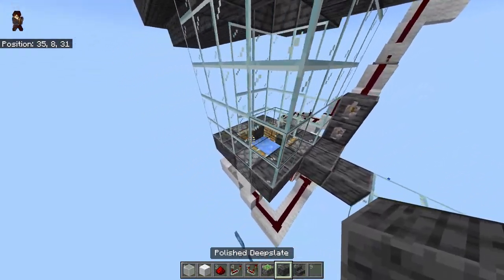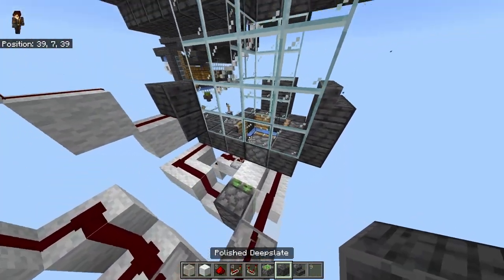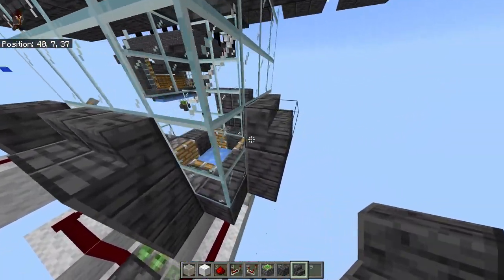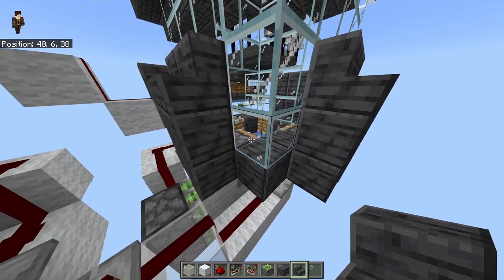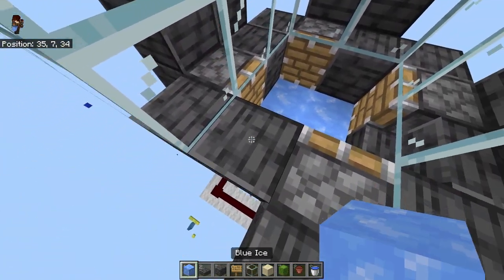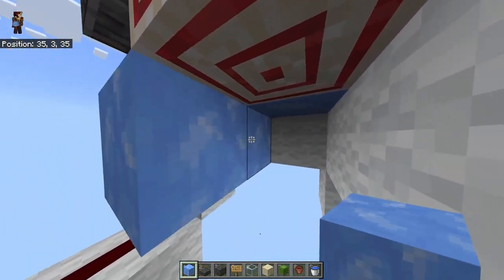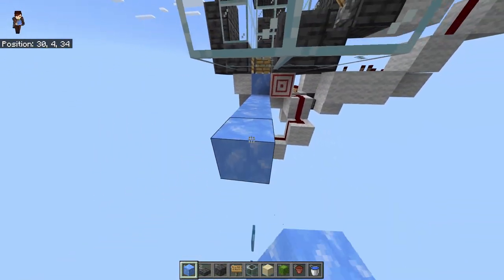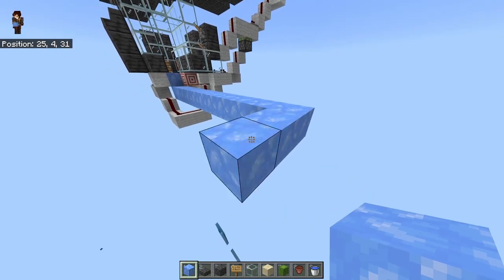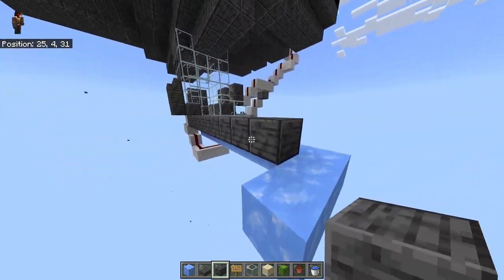Finally, add some decorative pieces around the trident killer — four blocks with stairs in three spots. These decorations also have a dual purpose: they will block water from spilling out later. Now we're going to work on the water stream that takes items from the kill chamber to the storage system. Break the block we don't need — that space needs to be blank. Place ice: 11 blocks across here, and three blocks over there. Then wall in this whole ice path.